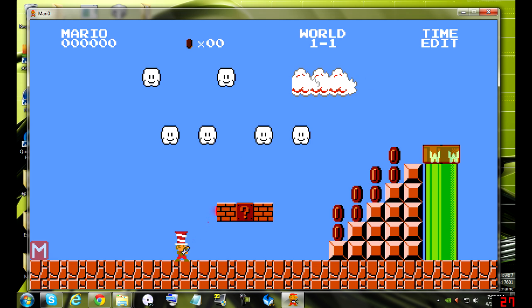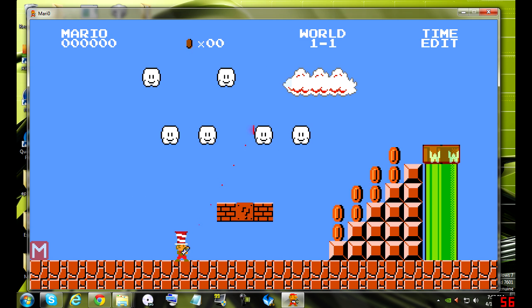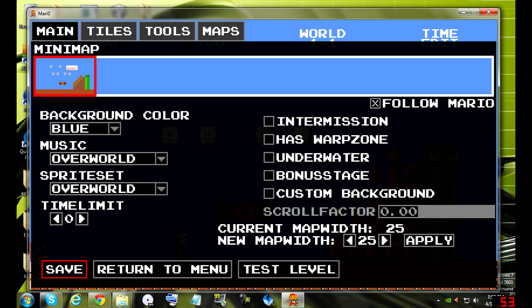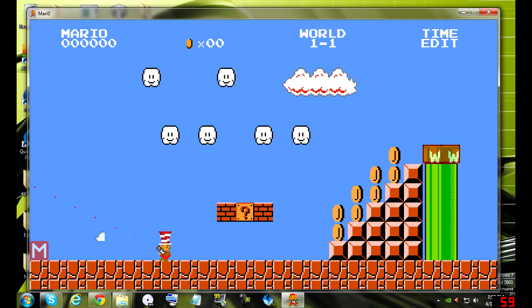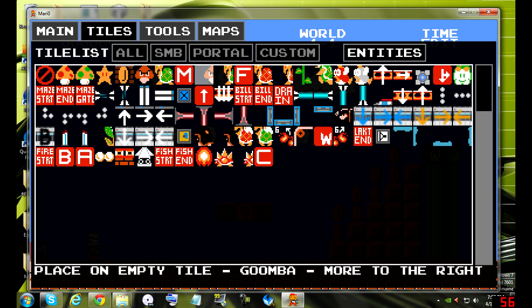And then after you've done that, you should realize that you've been editing. You click maps — you've been editing W1, level 1 out of 4. That's the top number. You click save when you're done editing that, then press escape to get back. Once you're done editing, you should add the starting and ending points and the warp pipes.